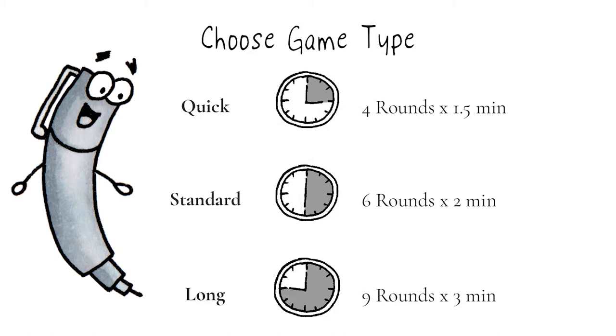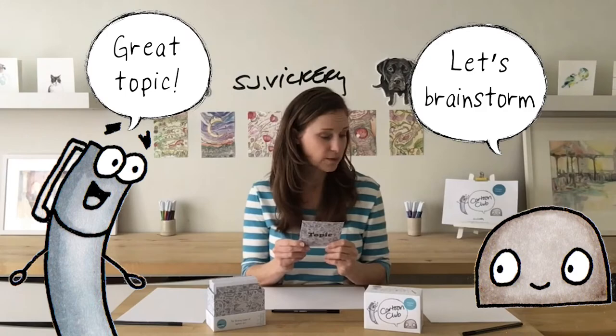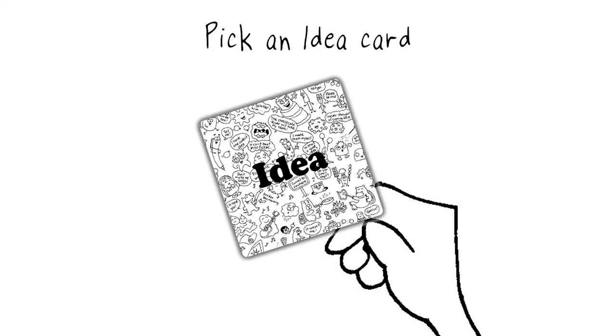Before you begin, you'll need to choose the type of game you'll play — you can play a quick, regular or long game. Select a topic to begin and read it out loud for your table. Each player will draw their scene based on this topic for the entire game.